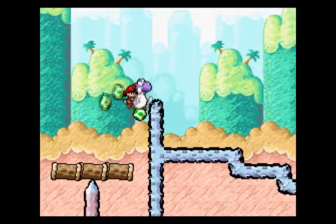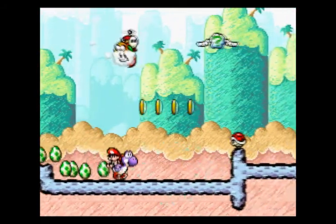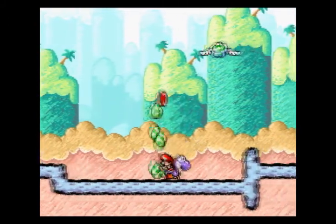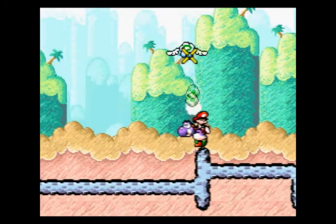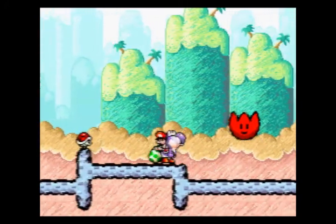Red coin. Hop over this. We have some shy guys lazing about here — Lakitu is back already. Take this red coin, take care of this wing cloud which has a flower within, and a tulip. We know what to do with these.